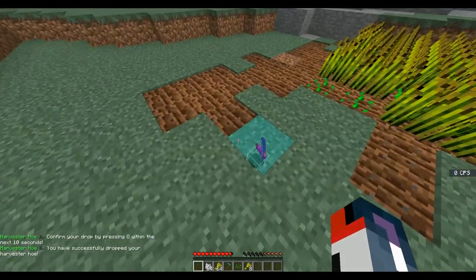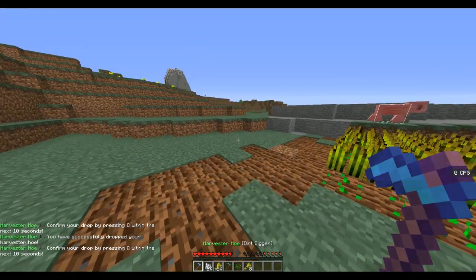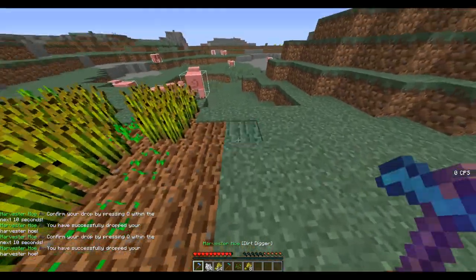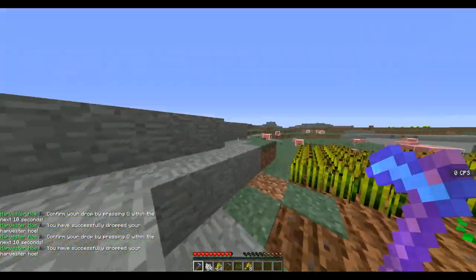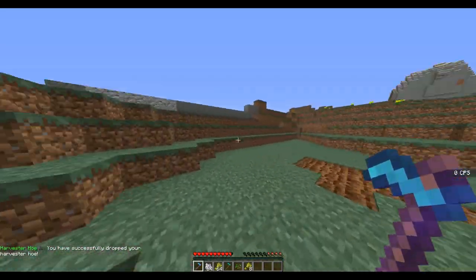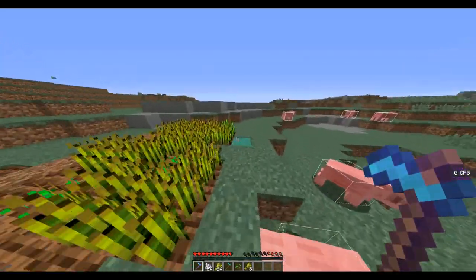So if I wanted to drop it, I just press Q twice as confirmation, and I can drop it. When I pick it up, it does the exact same thing as before, which is pretty cool. So your items can be dropped, passed between players, you can trade them at auction and everything, and everything will work exactly how it's designed to work.